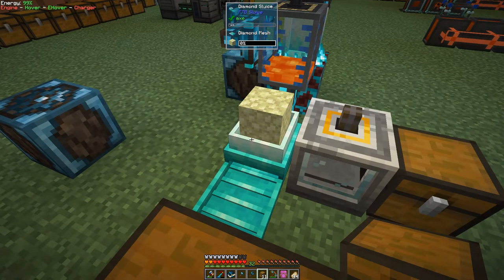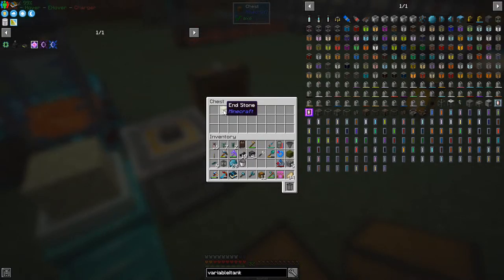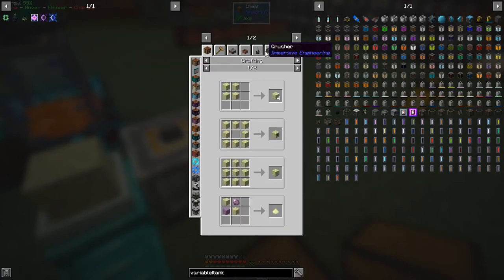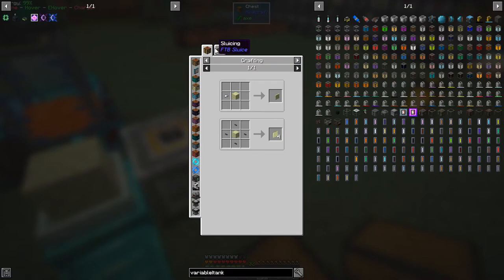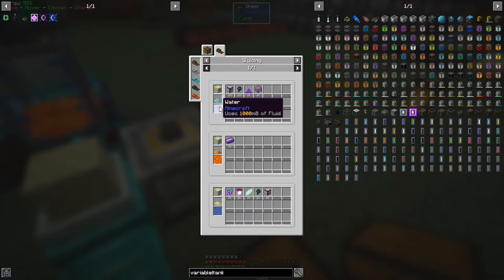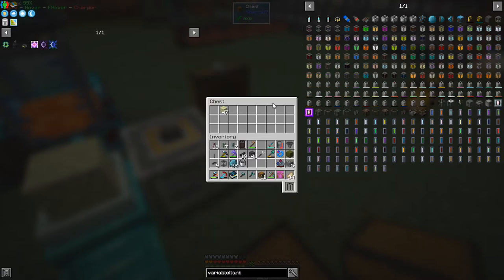Let's put a double chest down here and a chest in front of the sluice like this. I'll go and get some endstone - actually it's in here, I've got a stack. Let's take a couple of stacks and get this running. That's going to get pumped into here and then fed into this diamond sluice with a diamond mesh. I'm pretty sure - checking the uses of endstone, crushing and hammering - we get crushed endstone, and the uses of crushed endstone in sluicing with diamond over water will produce various items.